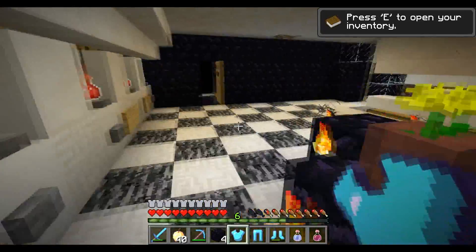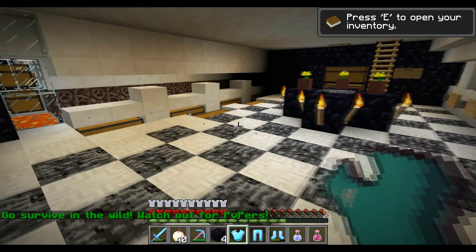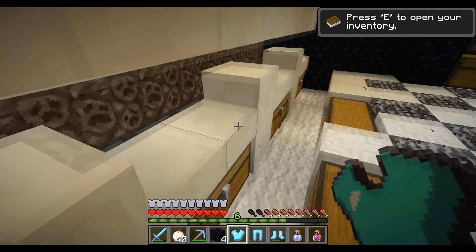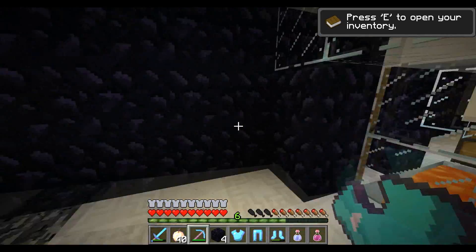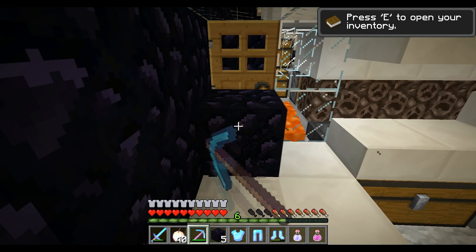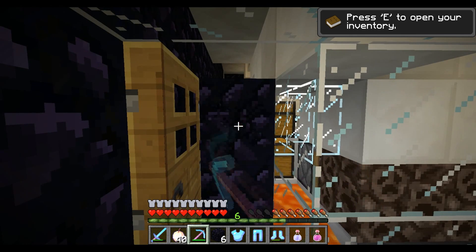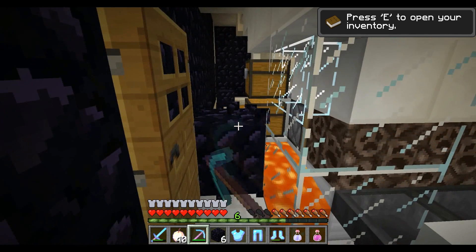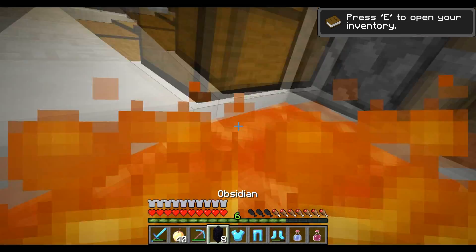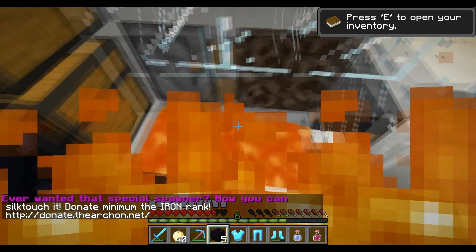There's an obsidian and bedrock pattern on this floor because one of the admins came online while I was playing and just messed up my floor. This pad right here is the spawning pad for my pigman spawners upstairs. We have obsidian everywhere because we want to make sure our allied friends that we're having a faction war with aren't able to get into our spawn and catch us off guard. Oh god, there's a creeper — okay, I'm good.